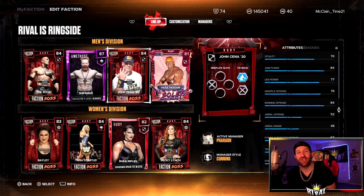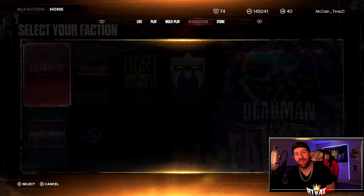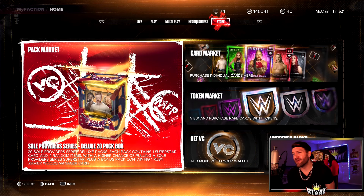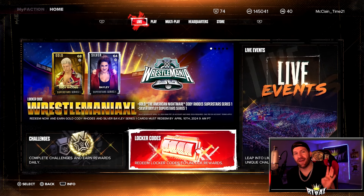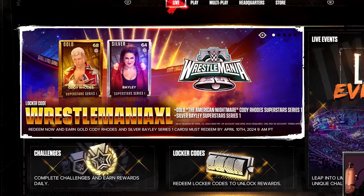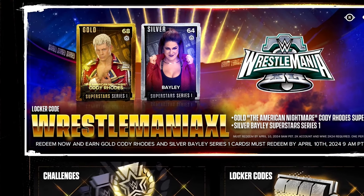Hey guys, I'm Rival, welcome back to the channel. Here today I do have a locker code for you. Also on top of that, I'm gonna do that thing where I spin a wheel and it's got four different card tiers on it. Whatever it lands on, I have to choose and play an online match. So here today, the locker code WrestleMania XL gives you two Superstar Series 1 cards, a gold Cody Rhodes and a silver Bailey.